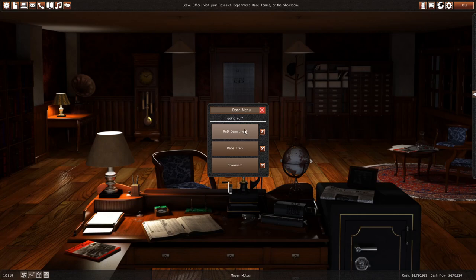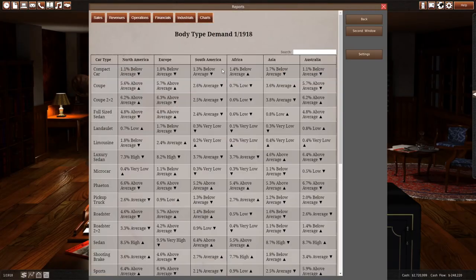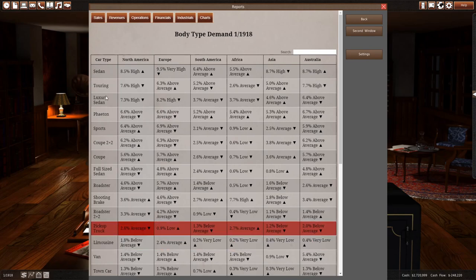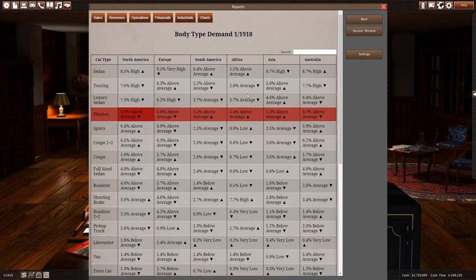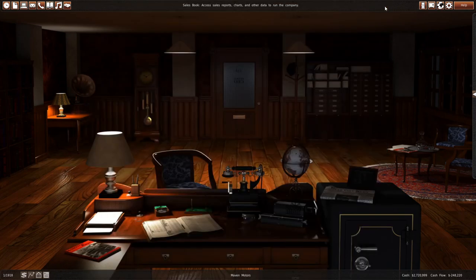We are building a Canadian car company. And what that is - pickup trucks, SUVs, crossovers, all the fancy jazz. But none of those things really exist right now. We go to our reports - what is in demand in North America? Right now sedans are in demand, touring cars and luxury sedans, Phaetons, sports cars, coupes. And pickup trucks are very not really in demand - only 2.6% of people really want pickup trucks, whereas three times that want sedans. So a pickup truck isn't really a viable option right now.